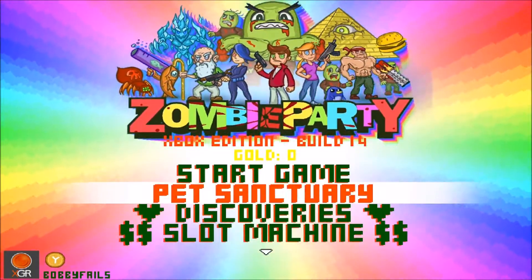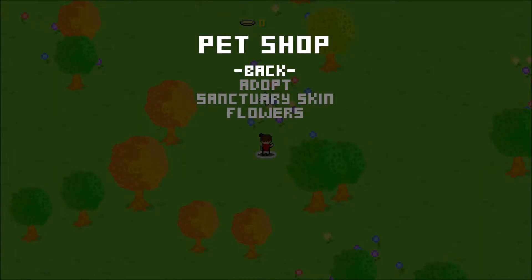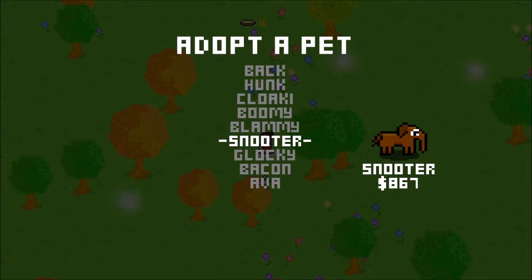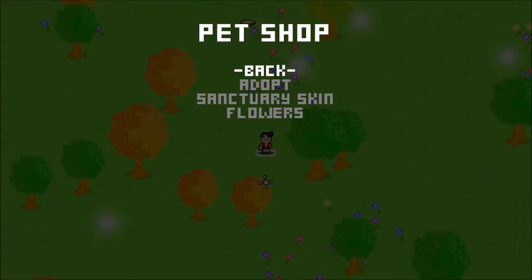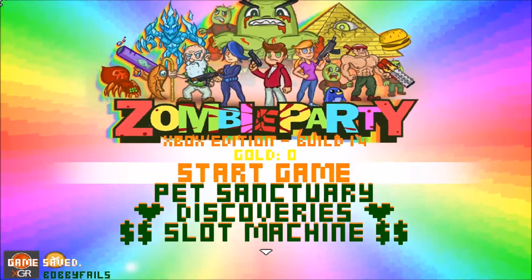I really want to see what the Pet Sanctuary is. Press A, press B to open the Sanctuary shop — there are obviously different pets you can adopt at different prices. We'll come back once we've got some money. Let's go to the main menu and start a game.